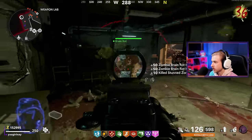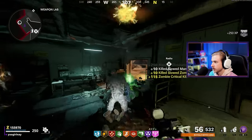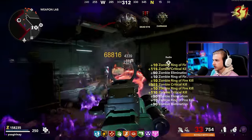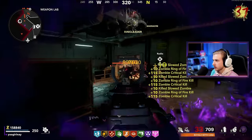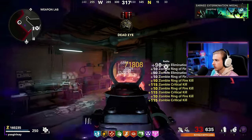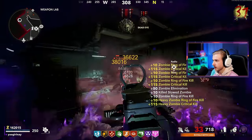Holy shit, I got so close to death there. Don't want to use my ring of fire because there's only three zombies left. That's the round. I have all that scrap. Ring of fire time. It doesn't seem like I'm getting as many crits anymore — a lot of it's ring of fire kills. I'm still getting a lot of crits but I feel like I could be getting more. Maybe once we hit round 40 we'll go back to kernels, but if we're surviving in here we might as well stay.